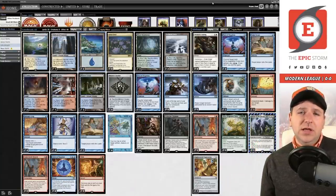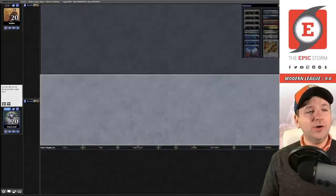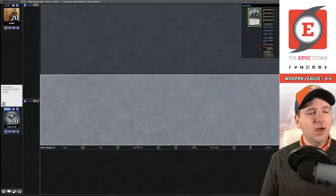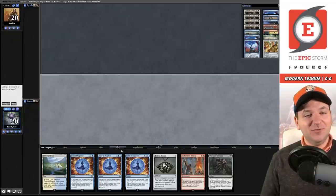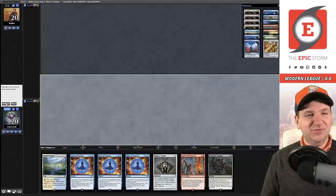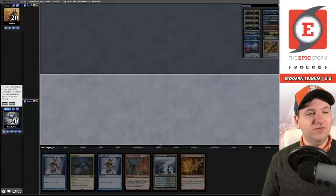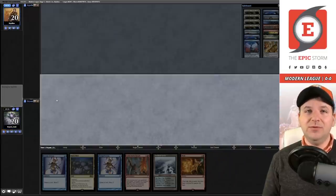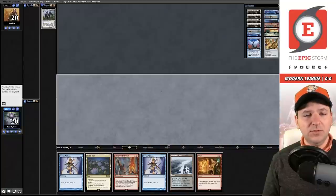Hopefully you enjoy this video. I hope to 5-0. Let's get into match number one — we're on the play. Revealing our Lurrus of the Dream-Den as our companion. We've opened up triple Force of Negation, which I did want to draw this league, but not in this quantity. Missing a land, we'll ship it back. The next hand has a Wishclaw we'll bottom to avoid multiples, then look for a second land off Serum Visions.